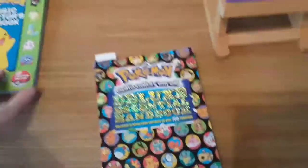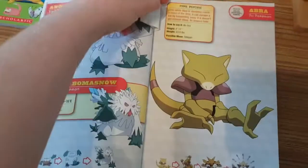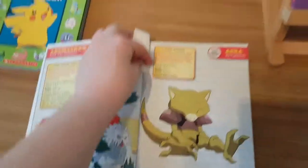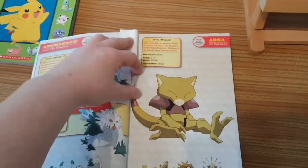Moving on to my Deluxe Essential Collector's Handbook - looking at Abra in here. You have Abra, its height and weight, though you don't have the difference between metric and imperial. You have its Psychic type and its possible moves, but you also have its mega evolution, which is really important in this book.